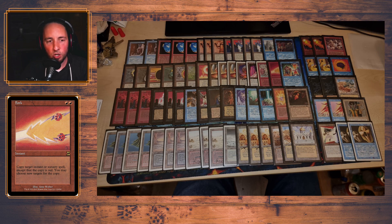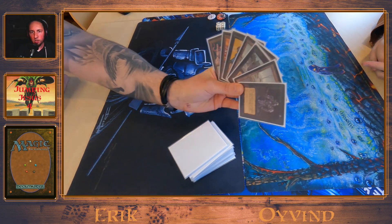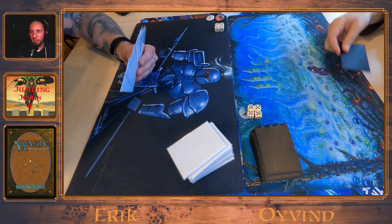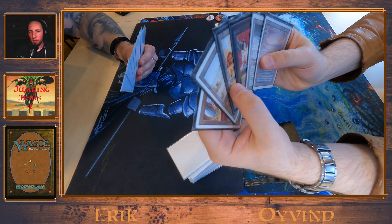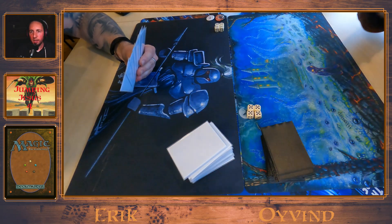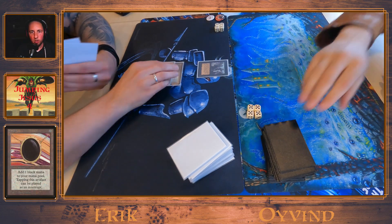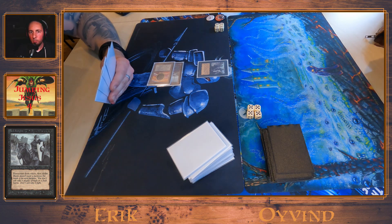Let's get to the match. Game number one. You have Erik to the left and Eivin to the right. Erik is showing his hand — classic black cards. There's a mulligan down to six from Eivin. It's a pretty bad six-card hand but at least he has mana so he can cast spells if he draws some. Erik starts out with a turn one Black Knight.